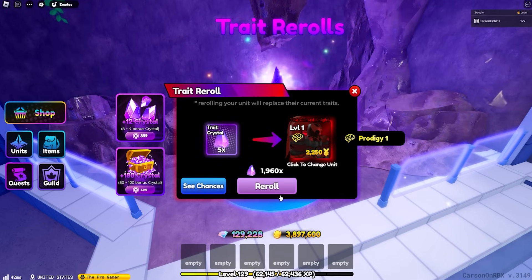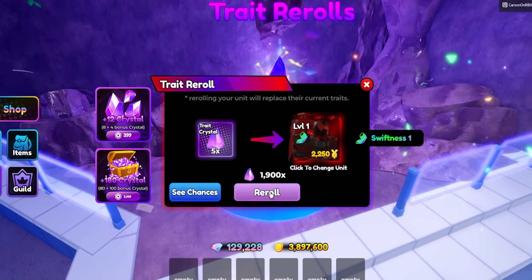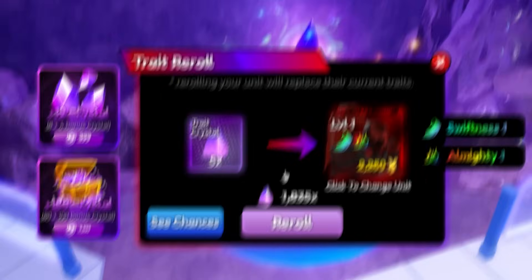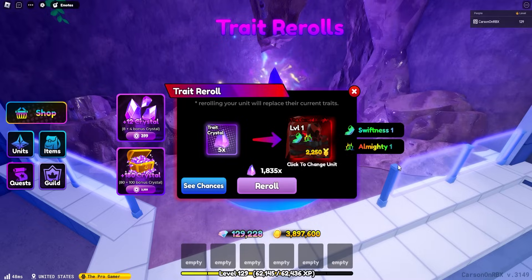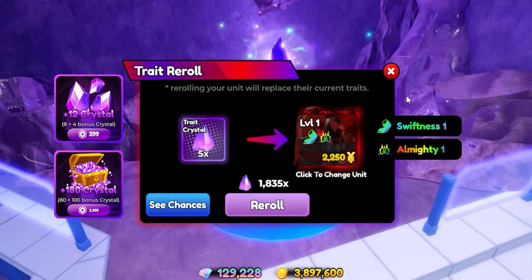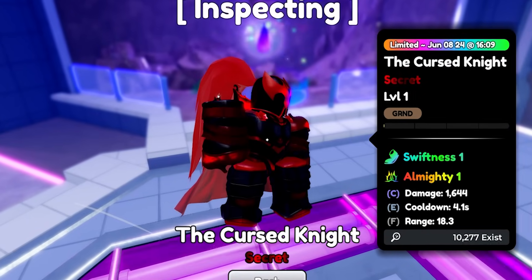A few moments later - nearing the 2,000 mark. I believe that we can get Almighty. 2,000 left though. Sonic again - come on game, stop doing me like that. But we did get 4 secrets, so if we don't get it, it is what it is. I gotta be grateful. I think it's 1 out of 5,000. Speaking of that - oh my gosh. What is Swiftness 1? Minus 6% cooldown plus 21%. We did it! Took about 5,000 rerolls but we got Swiftness 1, Almighty 1 on the Cursed Knight Igrus. I'm freaking out!